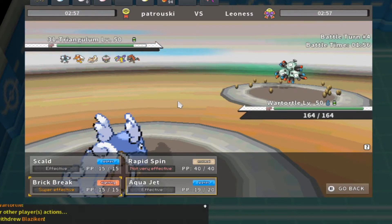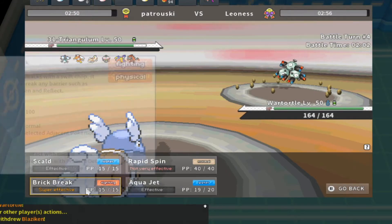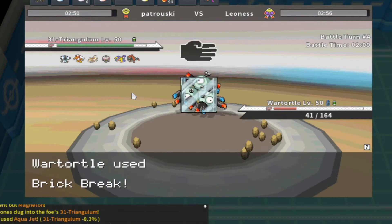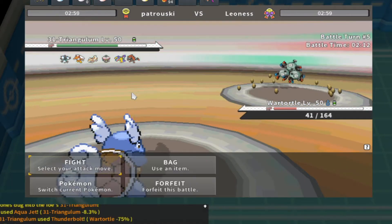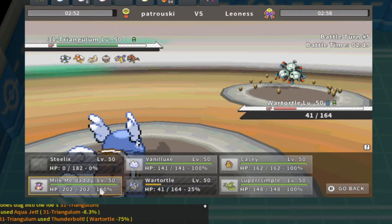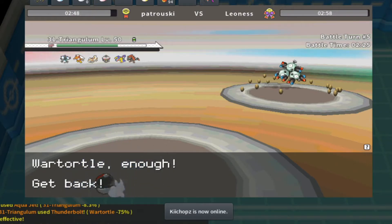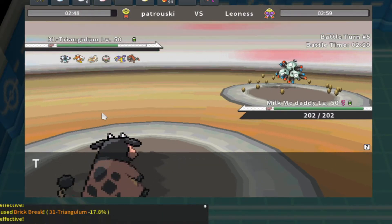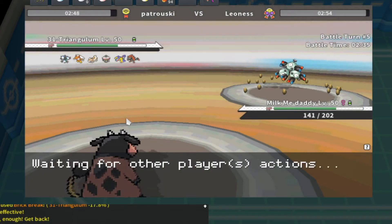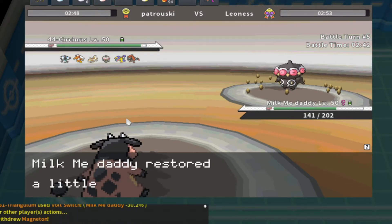I bring in Wartortle and check its stats — I make a mistake clicking Brick Break as a coverage move against Blaziken. Brick Break isn't trained in Attack, doesn't have STAB, and it only does 17% damage. Brick Break's job is to break screens, not to be a coverage move — and trying to use it as one was just a misplay.